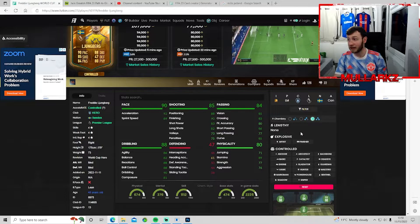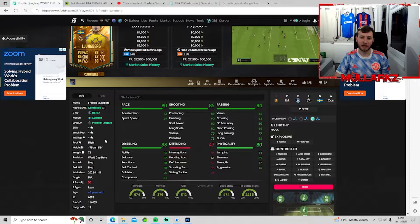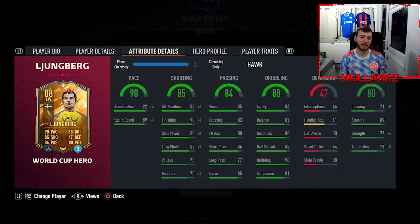Lundberg is currently 107k - I've got him on loan, luckily enough. He cannot be made lengthy. You can make him explosive, but I much prefer him to be controlled - I feel controlled is much better than explosive at the moment. He's got the lean body type as well, that's why he's so silky and responsive in game. He's a hero, so he's always going to be on max chemistry as long as he's in this position.